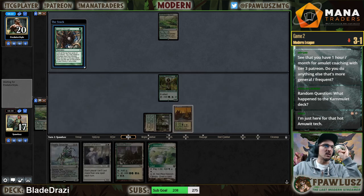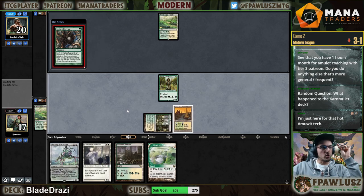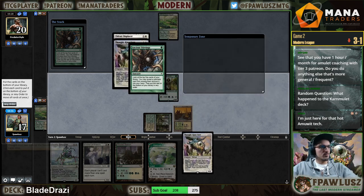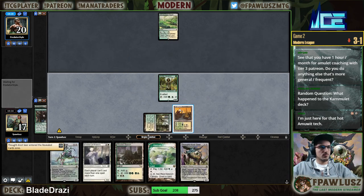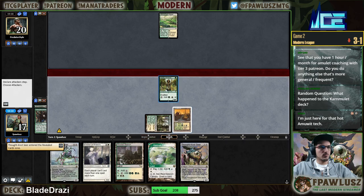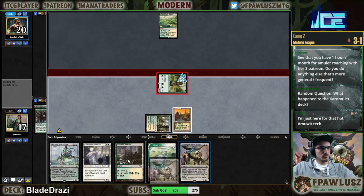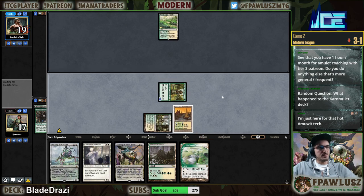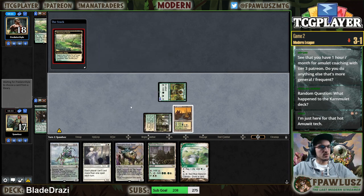I could have a land there but then Ancient Stirrings is just always going to be awkward in my hand. I would have taken a Cavern there, but besides Cavern, I'm obviously taking Displacer over this — Displacer is just not very good here.